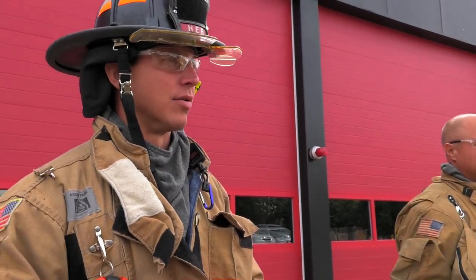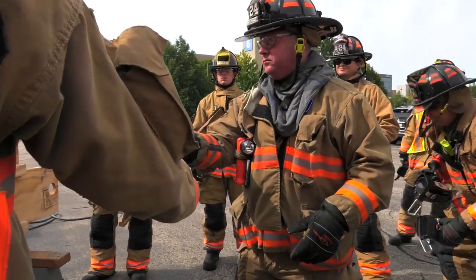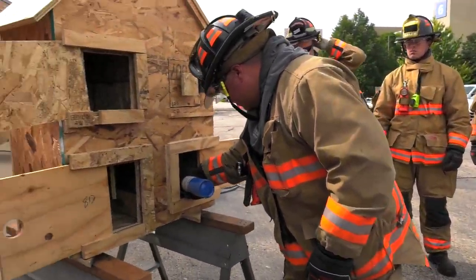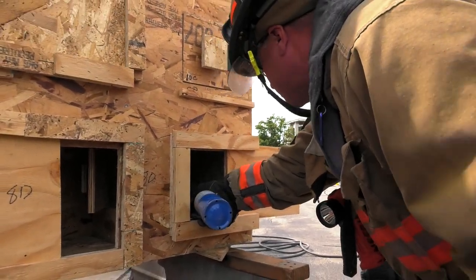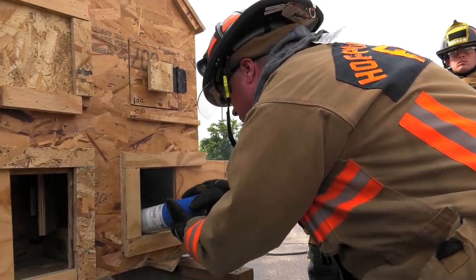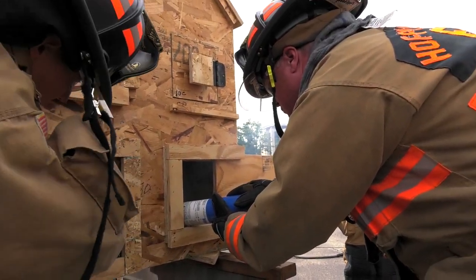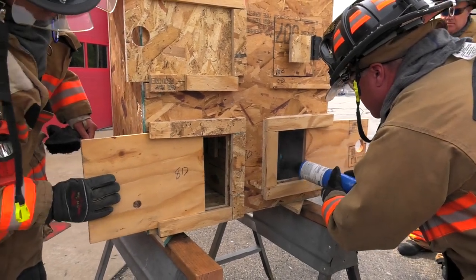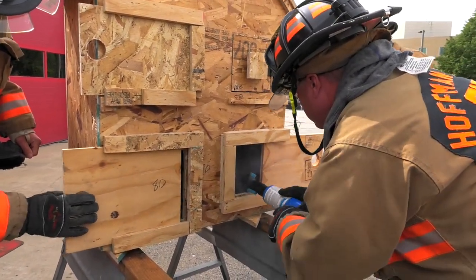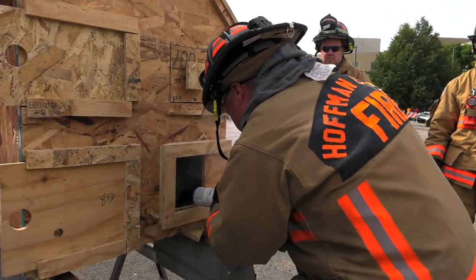Once it really starts going we'll do the 360 once more and that'll change the tactic again — go or no-go, what do we have to do to change. Glasses and gloves on, everything. There's a door in between the fire room and the other bottom floor — we're going to keep that closed for now.